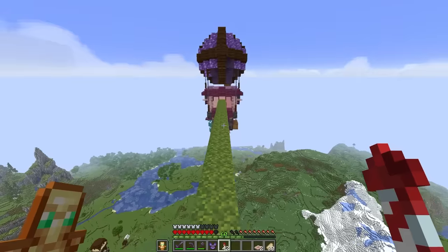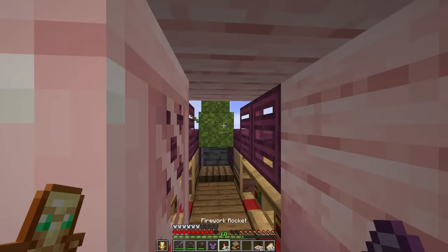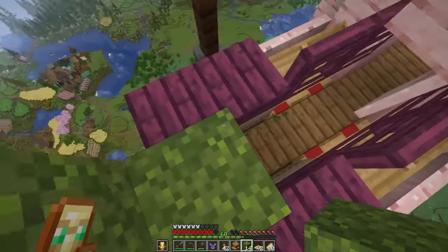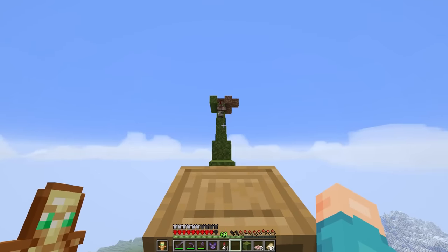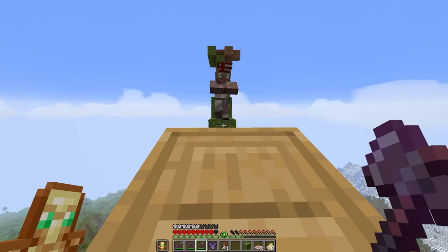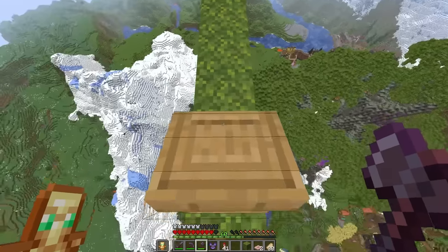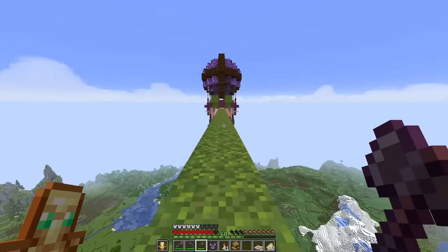Maybe I can just get him to walk. Villagers are smart, right? I don't see this going poorly at all. We need full-on guardrails in here. Just stay right in the middle of the pathway. Come on, Mr. StarTrader — you're almost halfway there. I've never been so worried moving a villager in my entire life.